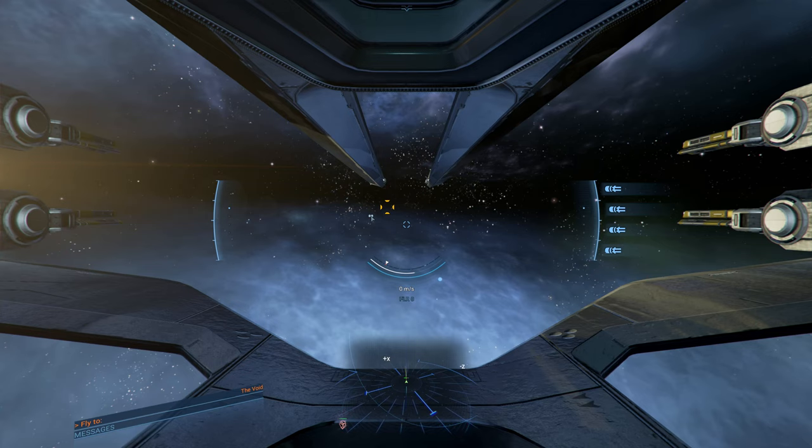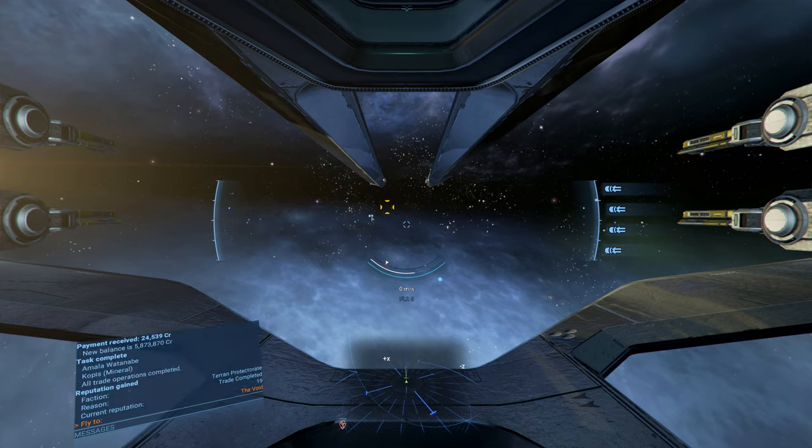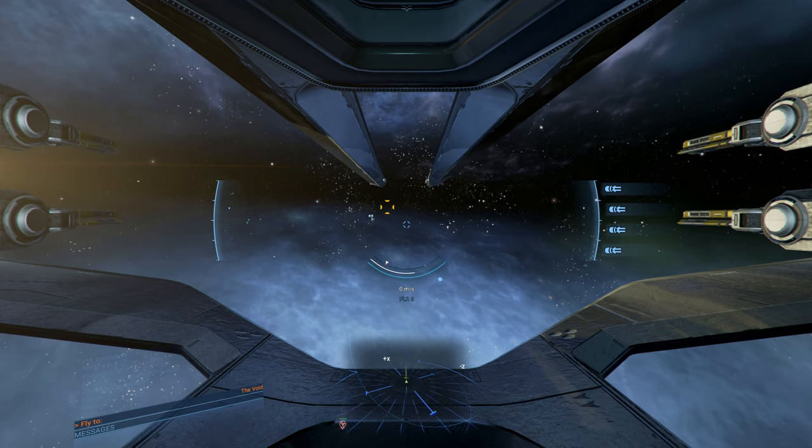So that was a demonstration of the Proton Barrage, the small version. It's pretty good against small ships. Definitely better than the Pulse Laser — it's stronger just by the stats. The rate of fire is pretty good. The range is a little short on the smalls, though it's better on the mediums. It sounds cool, it looks cool, so it's a pretty decent weapon.